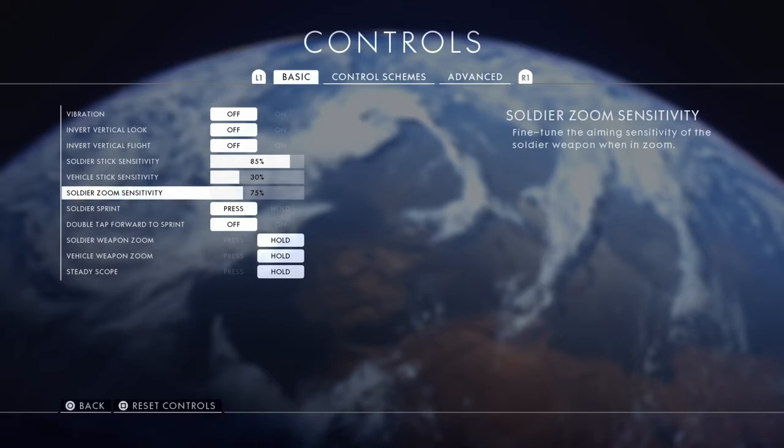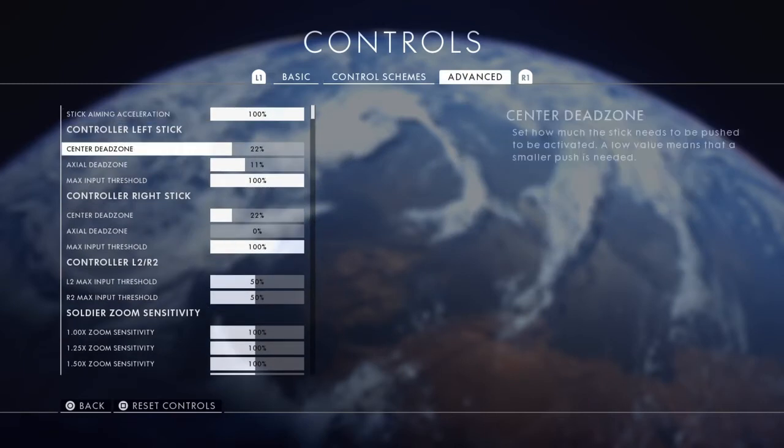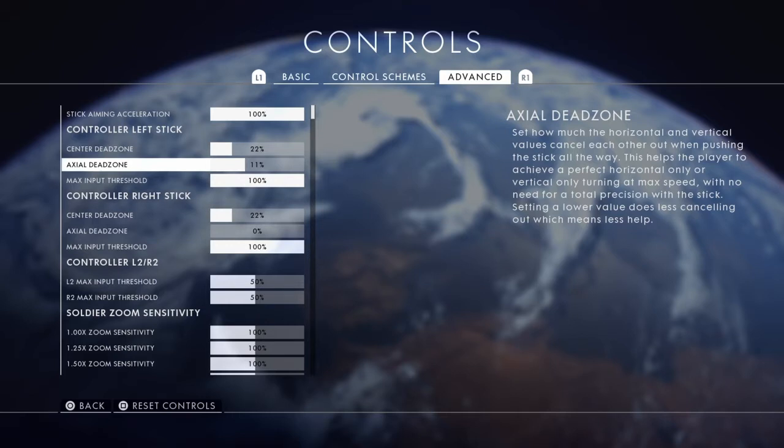Soldier zoom and soldier stick are going to be two primaries if you set up your settings like me. In control schemes, all default advanced, make sure this is at 100. Your left stick is at 11, your right stick is at zero — that's there to help you get your diagonal or horizontal movement straight. But it makes it hard to adjust if you're trying to shoot at an airplane going up and down.